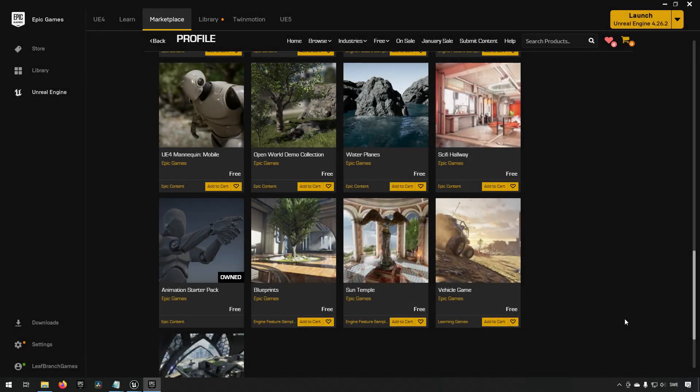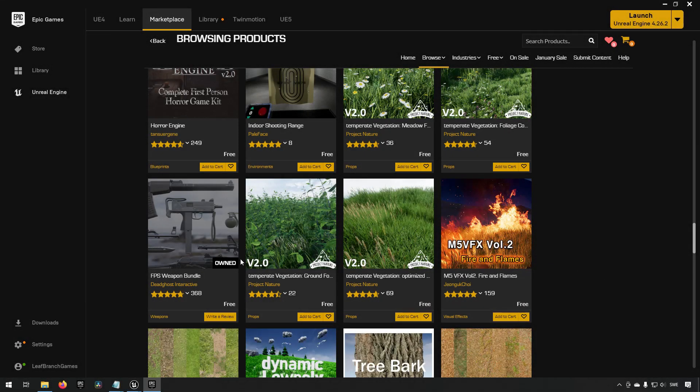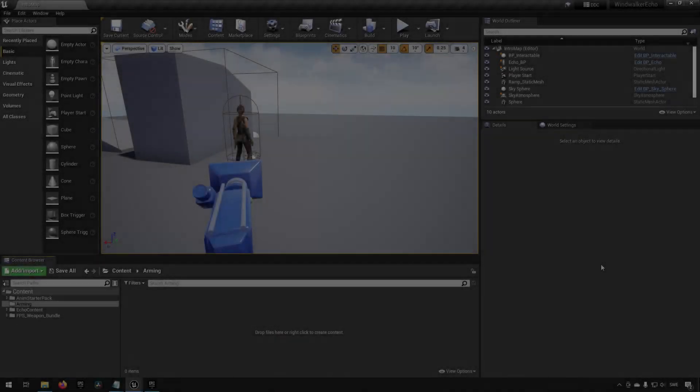For this tutorial I'm making use of two different asset packs from the Epic Marketplace. The first is the Animation Starter Pack - you can find it under Free and Epic Games content. The second asset is the FPS Weapon Bundle Pack, found under the Permanently Free Collection on the Epic Marketplace. Make sure you add both to your project.